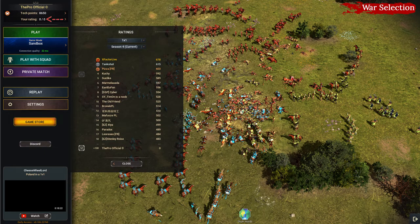Next is your rating. If you click on it, you can see the leaderboard. You can climb this ladder by playing grand games. The more points you have, the better you are.